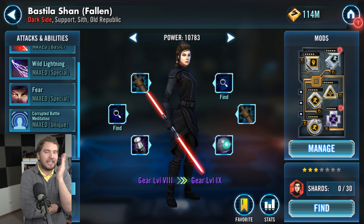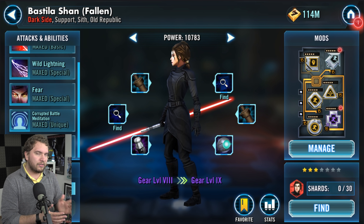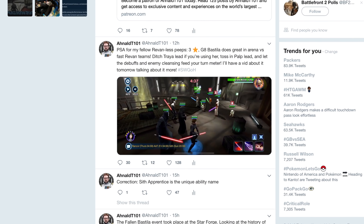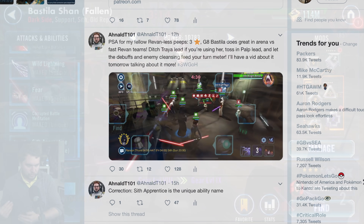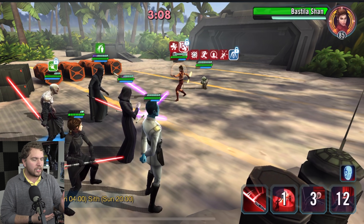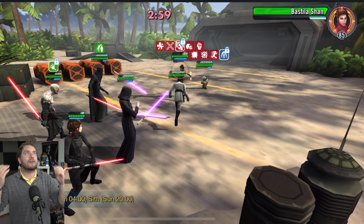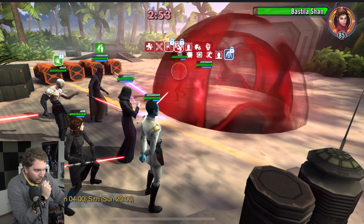Fallen Bastila Shan has made things interesting on my personal account. I got the character from the marquee event and was doing some testing during lunch yesterday. I posted some videos on Twitter showcasing my success — this three-star, gear 8 dark side Fallen Bastila is helping my Treya lead do well against Jedi Knight Revan, which before was kind of struggling. Even my Palpatine lineups are benefiting so much from her.